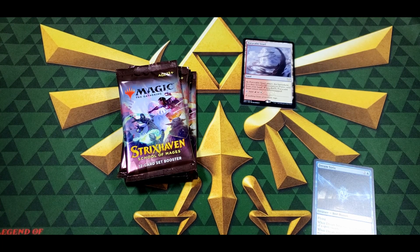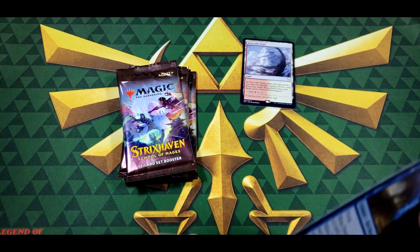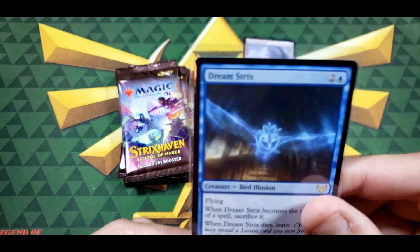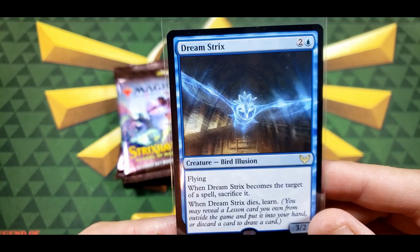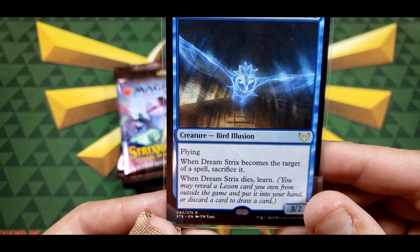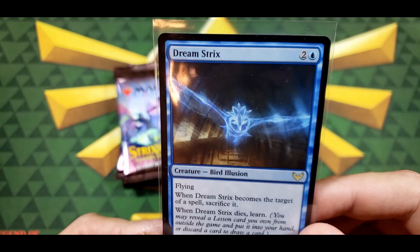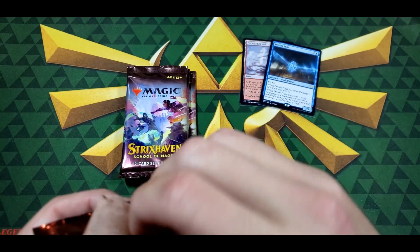For those that have been on the channel, they know that I love dragons — I'm going to mention every video that I love dragons — but birds are cool too. Flying: whenever it becomes — when learning, you may reveal a lesson card you want from outside the game, put it into your hand, or discard a card to draw a card. Not bad. I'll have to see more about these lesson mechanics.